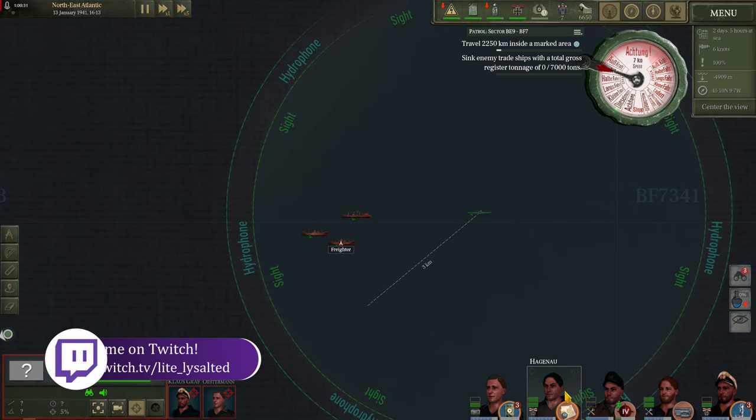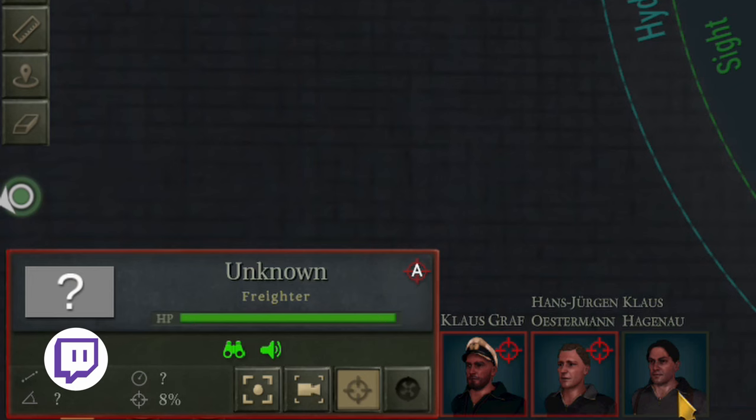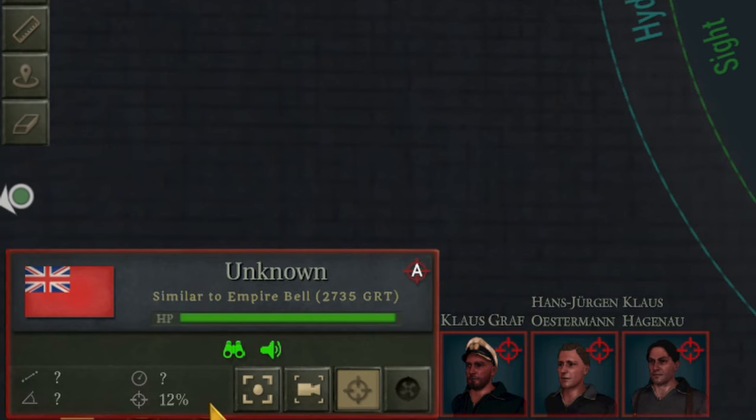To maximize this further we can grab our other leader type, put him on the observation periscope and add him to the equation. As you can see, our calculation is moving up very rapidly now.